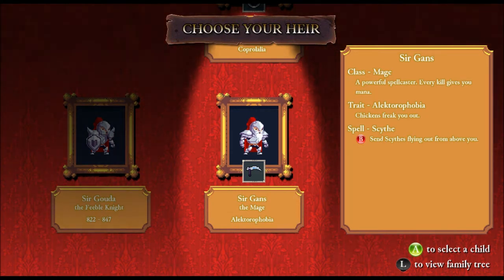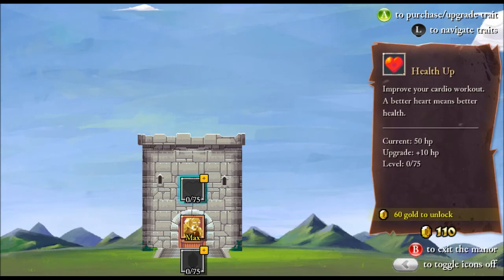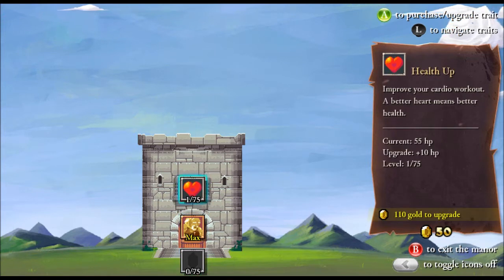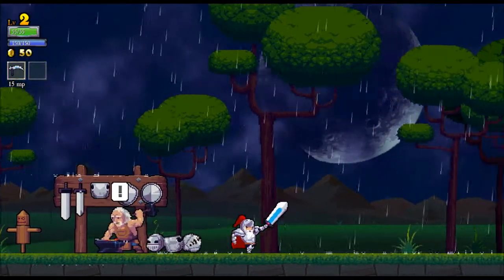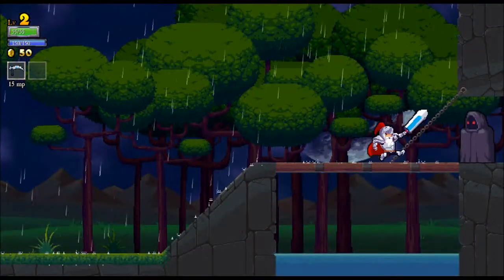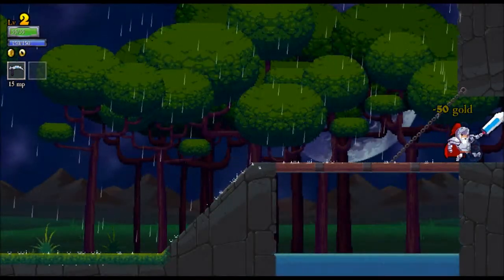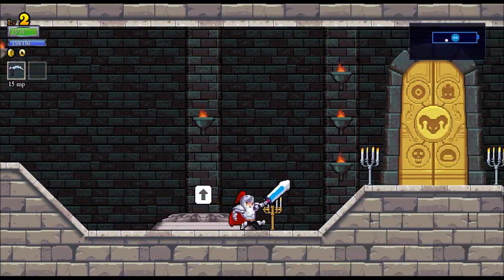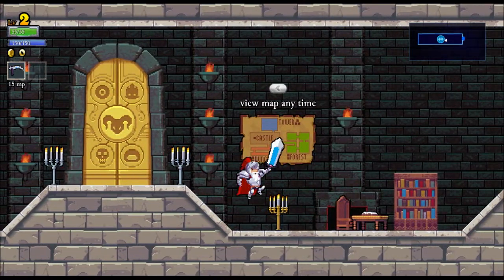Let's go with Sir Gans the Mage and his fear of chickens. It's fine — if I meet any chickens, I'll freak out. Now I can actually purchase a mana upgrade. Let's definitely increase health, seeing as that's the one that's been getting me killed. I do have 50 gold but I don't think that's enough to buy anything. My character's got a sweet beard. Alright, now let's check out this magic really quick.